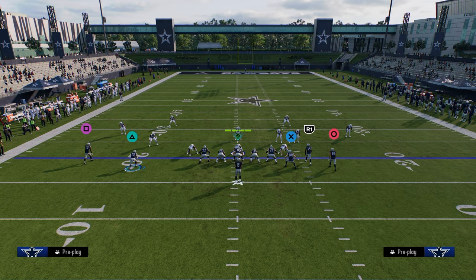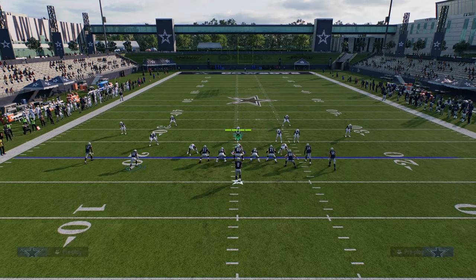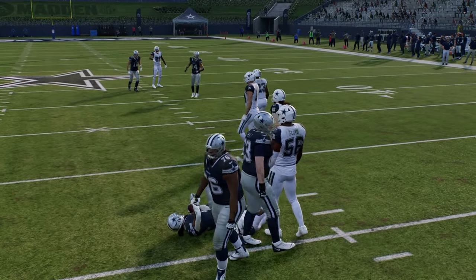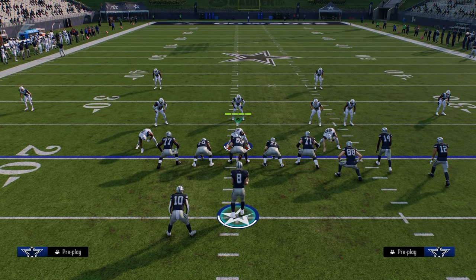Another combo I like out of this would be a motion-out combination like this. This takes advantage of the intermediate area of the field — trying to force them to have to shade underneath and maintain four underneath zones is really key in this game.